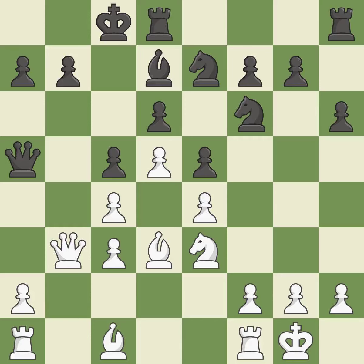Castling develops a rook while moving the king to a safer position beyond the board's center. Castling to the opponent's side of the board usually results in a quick, attacking game. However, one move permits the opponent to threaten checkmate — an inaccuracy where an opportunity to signal checkmate is lost.